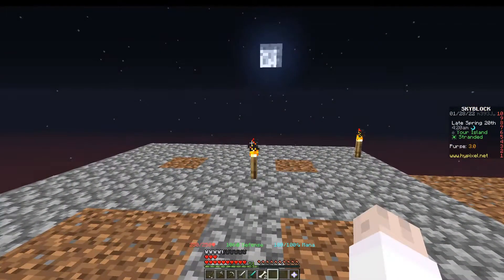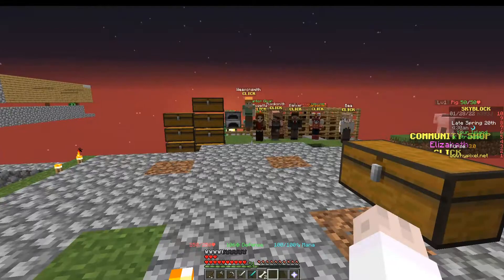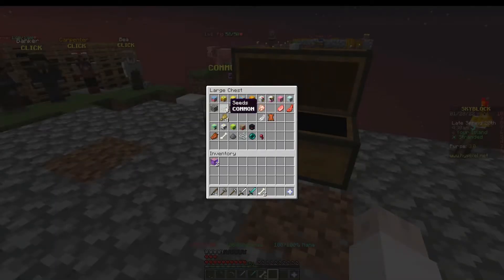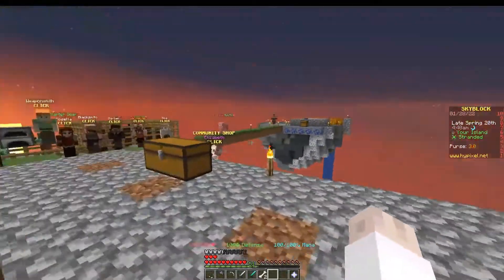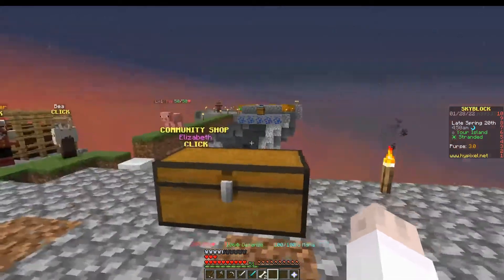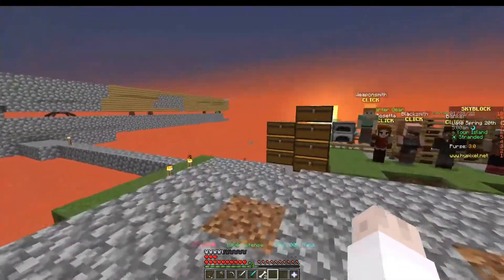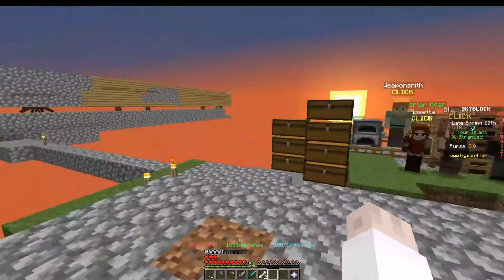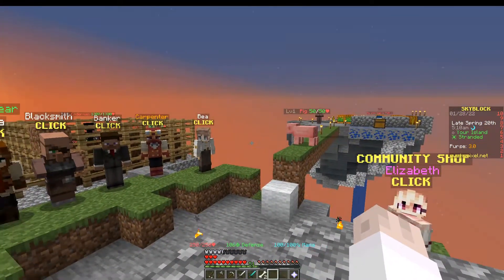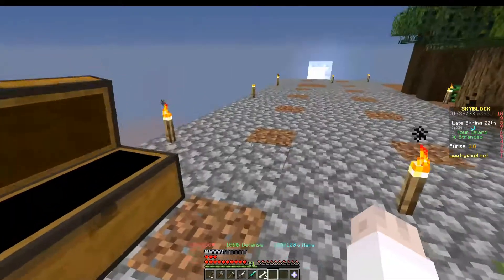The most important first minion — the one you should shoot for before any other minion, other than the cobblestone minion — is going to be the skeleton minion. That will allow you to get the tree stuff going a lot faster and get your crops growing faster when you're first starting out. Honestly, if you're going for the skeleton, you might as well just go for all of the aggressive and passive mob minions. So what I would do first, before you get fancy with your base or start building anything, is just make a giant platform, kill all the mobs, and get the minions — then you don't have to worry about it later.